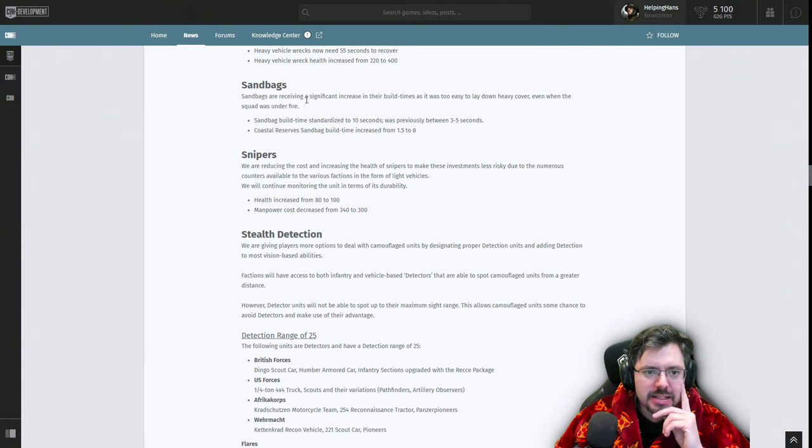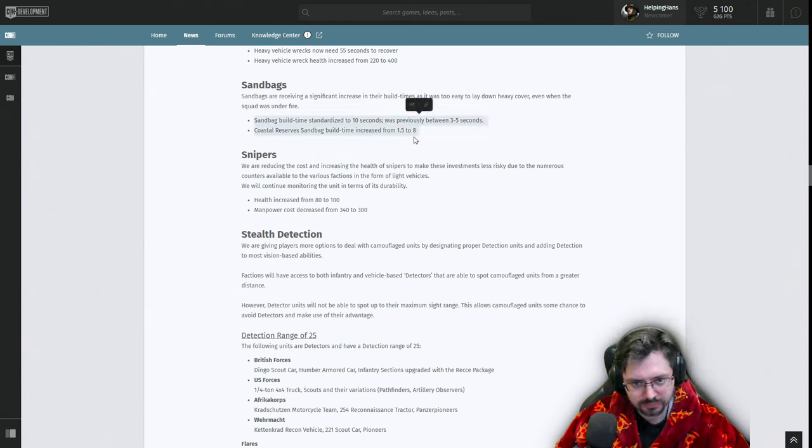Sandbags are receiving a significant increase in build times — it was too easy to lay down heavy cover even under fire. Sandbag build time standardized to 10 seconds. Coastal Reserves go from 1.5 to 8 seconds — that is absolutely massive. I'd be more okay with this if sandbags were a bit bigger than they are currently, since the size of the current sandbag can fit maybe only one or two men when most squad sizes are much bigger.